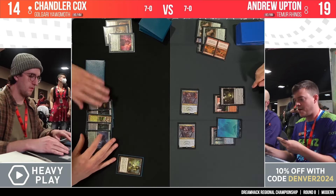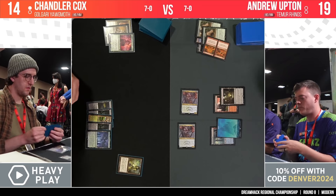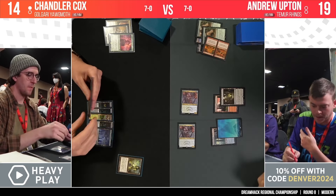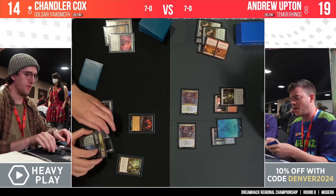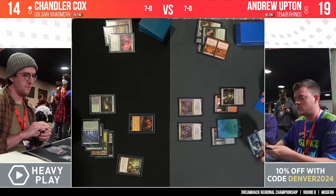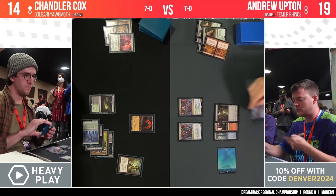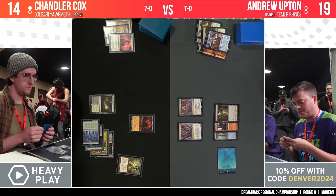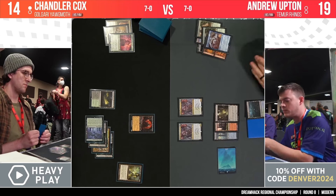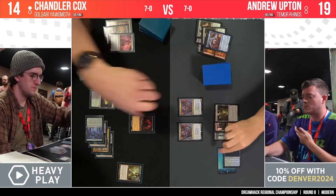He finds the Chalice but the damage has largely been done — two of those Crashing Footfalls have already been cast. He casts Chalice anyway — it does shut off the Footfalls in Andrew's hand from being hard-cast if Andrew decides to suspend them later, so not horrible. But Chandler was really hoping for the Chalice a little earlier. And here's Yog-Moth, Physician of Nature as well. Andrew has a surprising nothing turn, though he has a Sharae Tidebinder in hand, hoping for some good value.